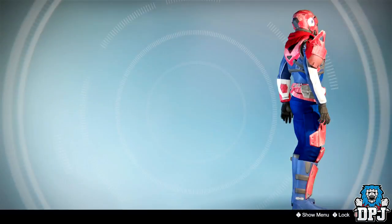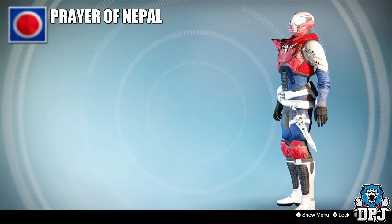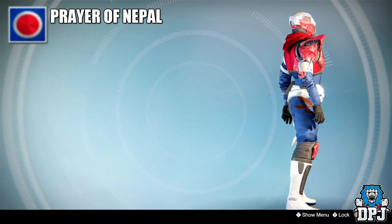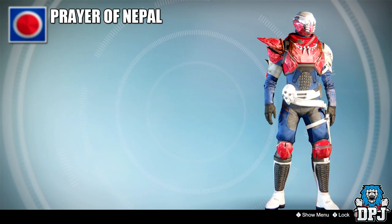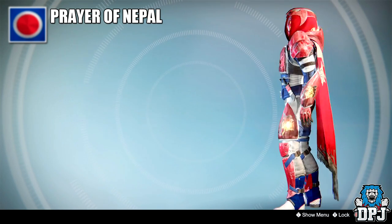With its red, blue, and white look, Prayer of Nepal does stand out a lot on all sorts of different armors. It is a legendary shader and was obtained via donating to Nepal Earthquake relief through Bungie. I'm not sure if you can still get it though.